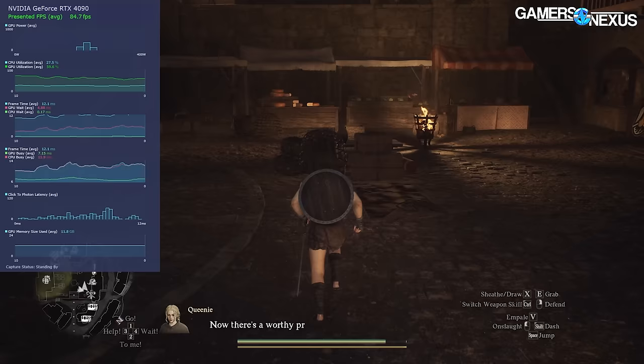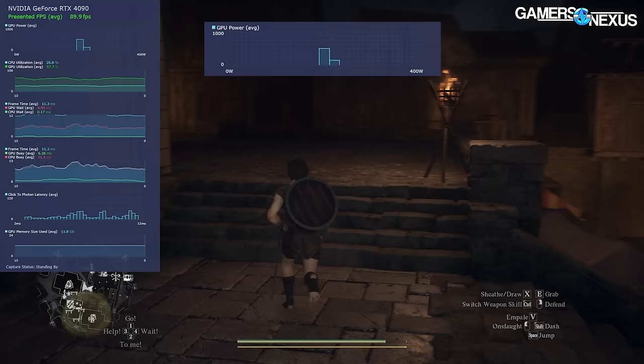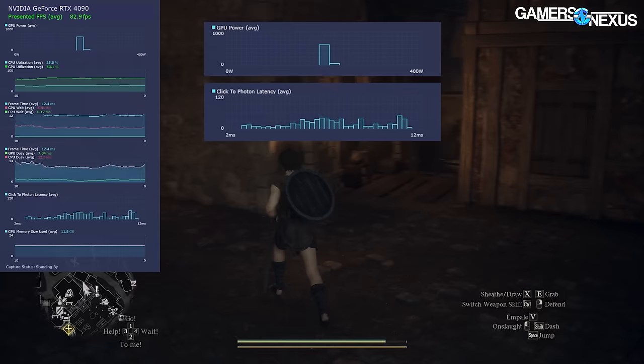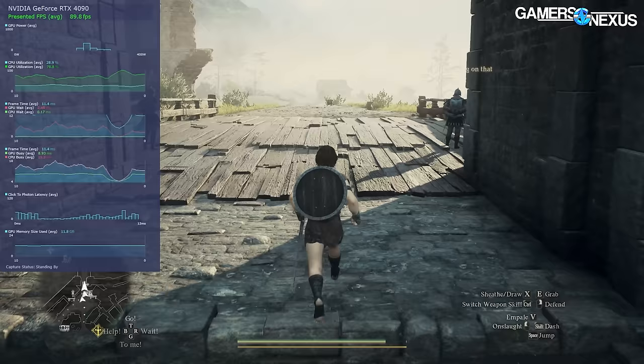We're not here to critique the systems of Dragon's Dogma 2 — we're here to talk about the performance, and there's a lot to talk about. The game is somewhat of a nightmare in that aspect too. Fortunately for us, that gives us a great opportunity to show the freshly updated GPU Busy plus the new GPU Weight and CPU Busy and CPU Weight metrics, which allow us to pinpoint bottlenecks precisely even in times of uncertainty.